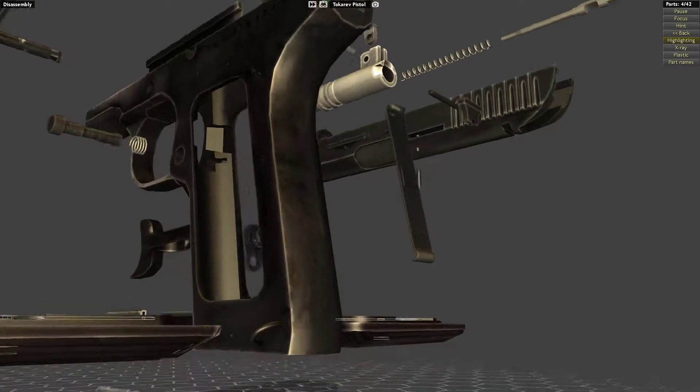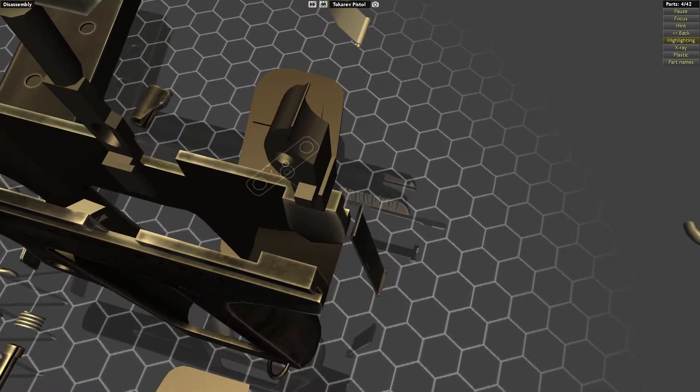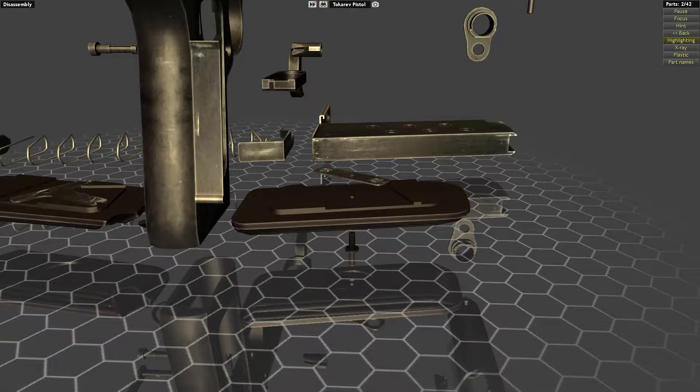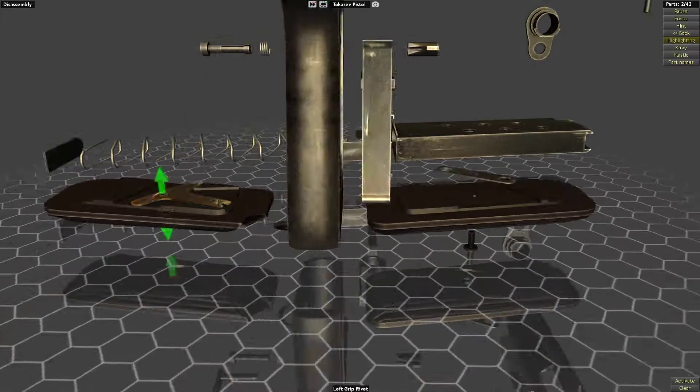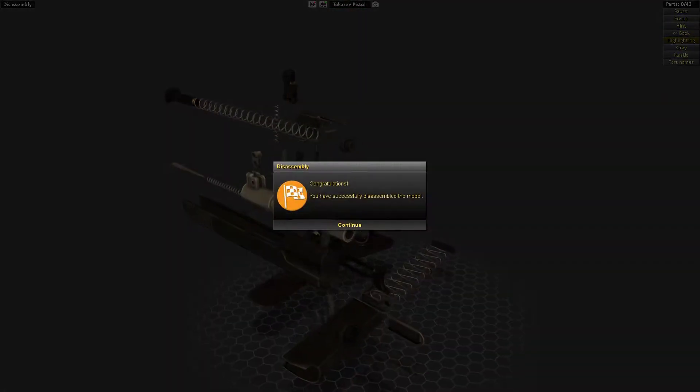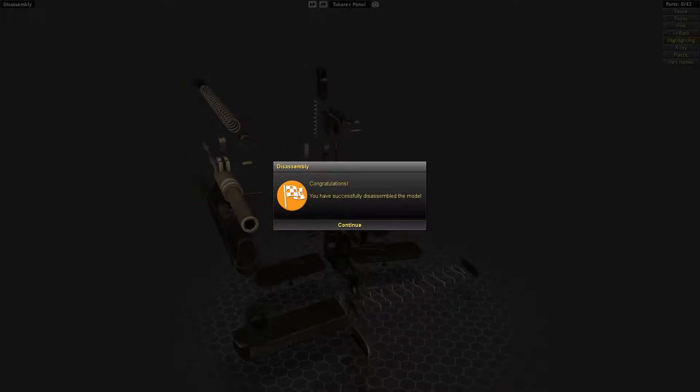Let's take a look inside. These grip panels come apart - interesting, this one as well. And that's it - that is one completely disassembled Tokarev pistol.